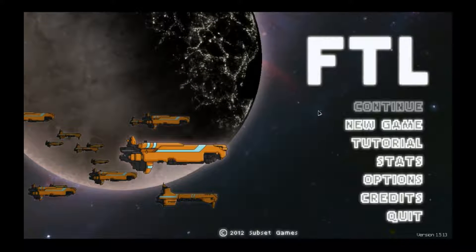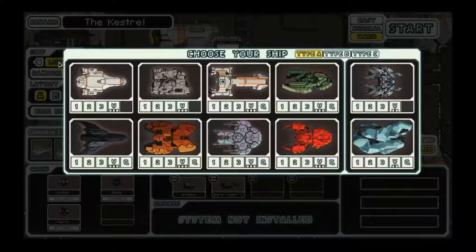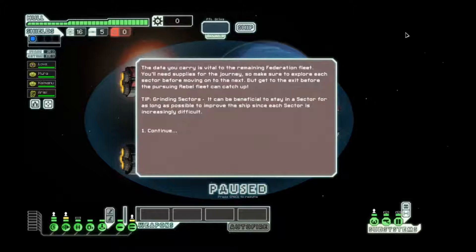Good evening, space pilots. I'm going to be recording an informational video about how to play the Federation Sea Cruiser. Before we get started, I'd like to note that I've installed a mod that gives a 50-50 chance that any particular human will be male or female, and adds a whole bunch of new names to the names pool. So let's get started and rename our ship to something a little bit easier to pronounce, and just jump right into this.